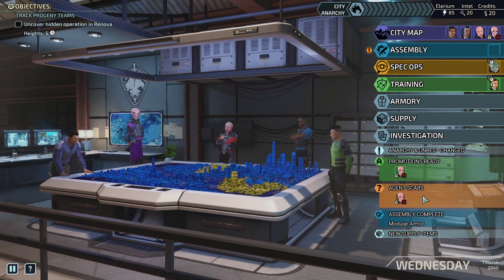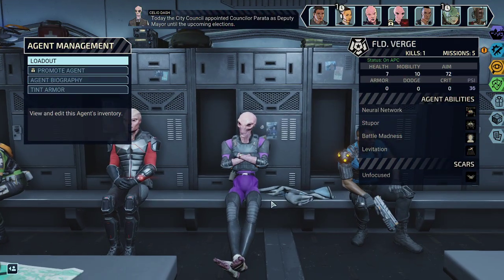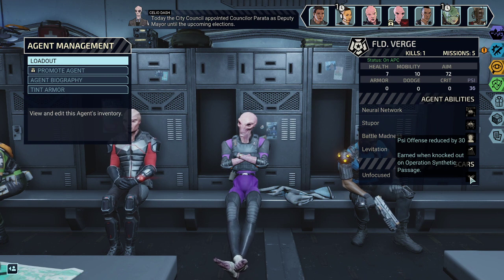Agent Scar update: he now has a scar which unfortunately reduces his psi offense by 30. That majorly sucks because that determines how well he can try to influence enemies, so we've got to get rid of the scar as soon as possible. We'll probably be putting Verge into training for a bit.